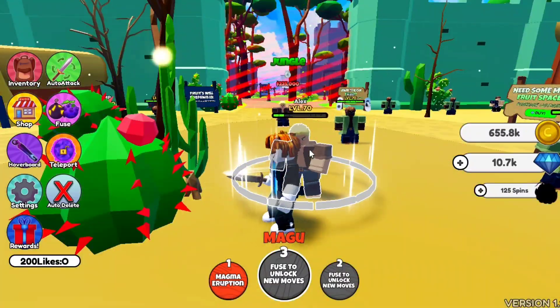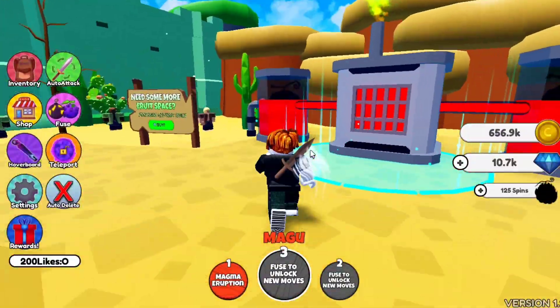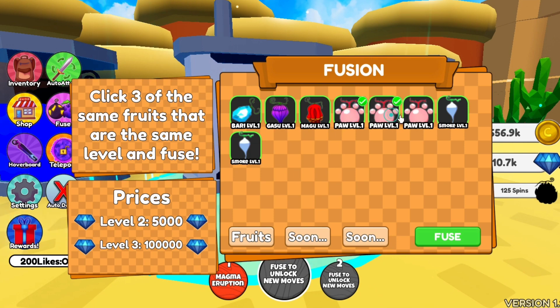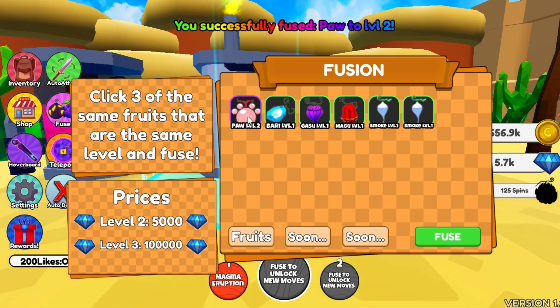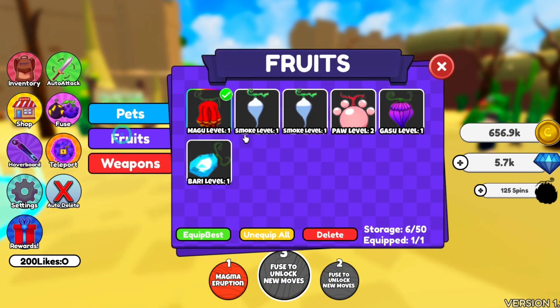This is Zone 3, and here you will find a fusing machine. You can fuse your fruit to level it up. I have three Puff fruits — you click on the same fruit and check the price. I can fuse for 5,000 coins, so I'm going to fuse it. Now I have a Level 2 Puff fruit!